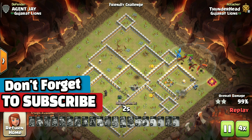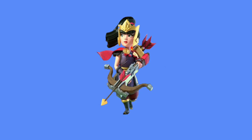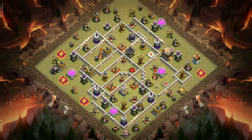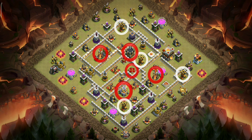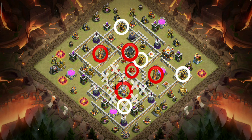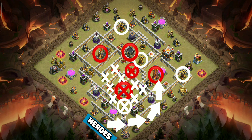Easy one. On this base there is a lot of blizzard value in this compartment — all the major threats are placed all around the base. So what we will do is land our blimp in this channel; the wizards will take all these things down along with the Eagle and Queen. They might not lure the CC in this one.